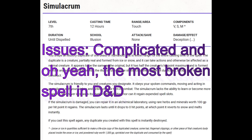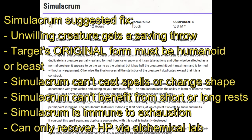Simulacrum. If the target is unwilling, it gets a Wisdom saving throw to avoid being copied. If the target's original form is not a humanoid or beast, it cannot be copied. The simulacrum can't cast spells, cannot change shape, and — here's a buff — is immune to exhaustion, because the simulacrum cannot benefit from a short or long rest. Specify that repairing it in an alchemical laboratory is the only way the simulacrum can recover hit points.